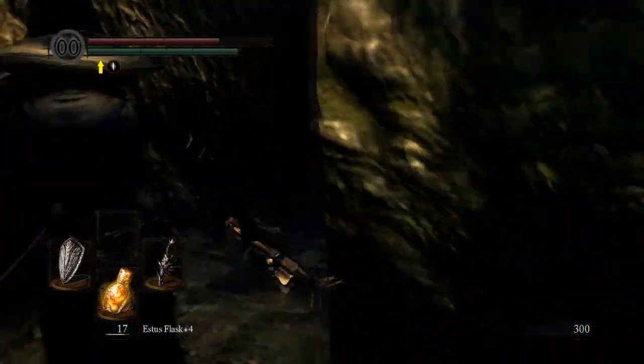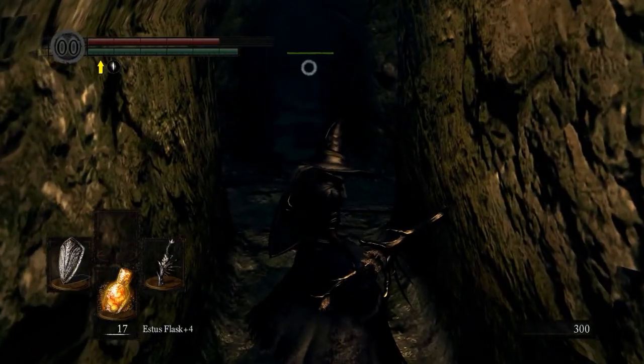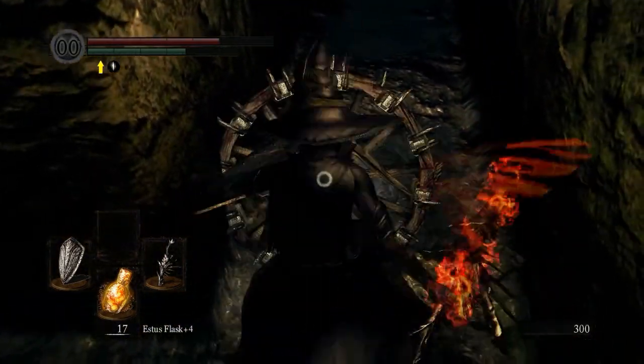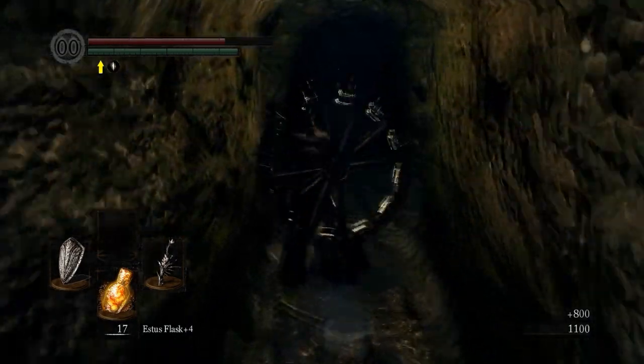Once down the well, to your right will be another one of those enemies. Wait for him to come down here. Your shield will be more than sufficient to block his attacks. Now we're going to go back to where we were.